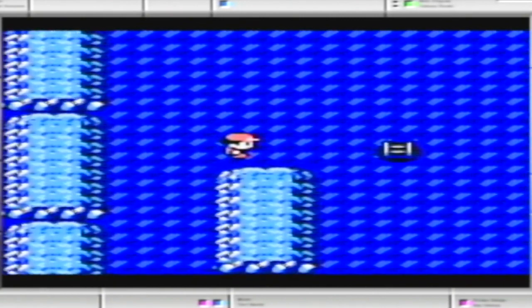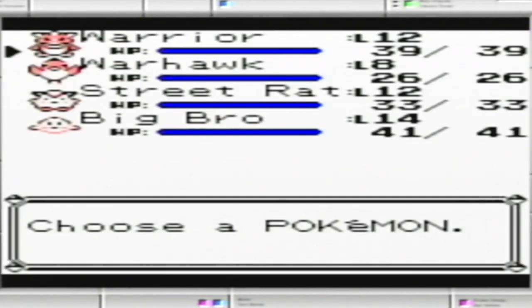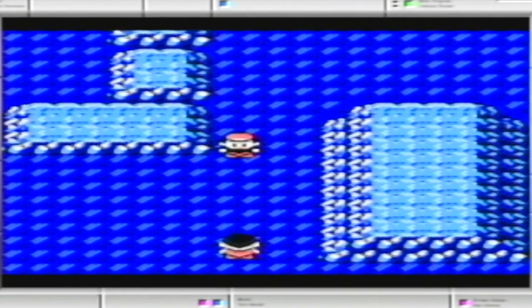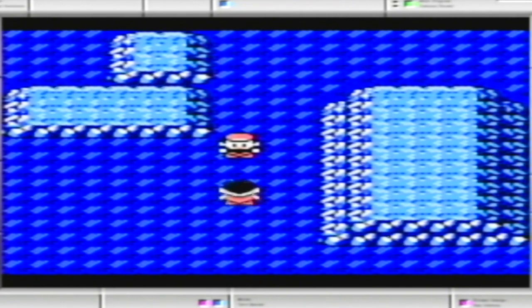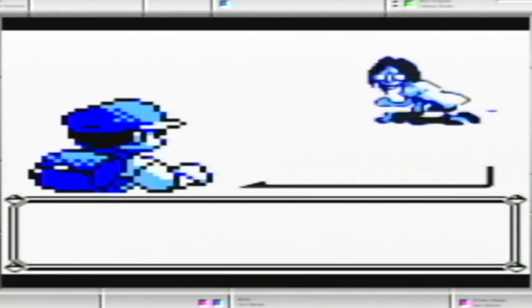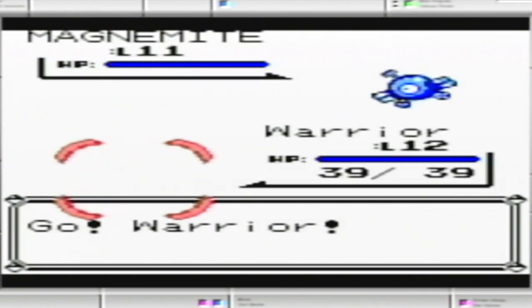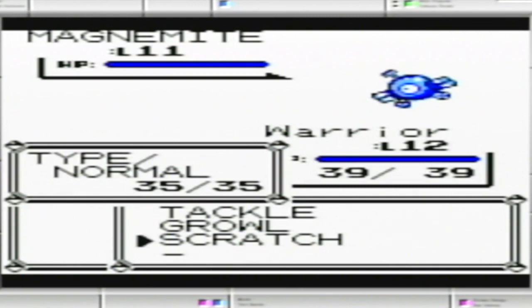I'm not going to go down that ladder yet. I think the next trainer has Electric-types. Who do I want to use? I think we're just going to use Nidoran. I mean, you're the one who's walking towards me, and you were already facing me. It would be different if you were facing the other way, which I think you were for like a split second.